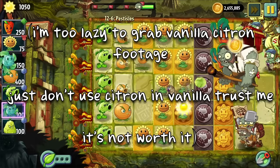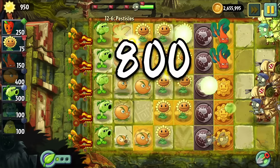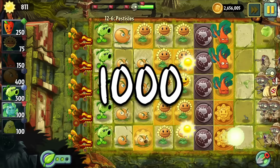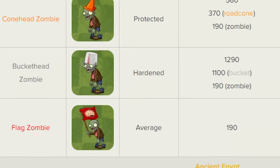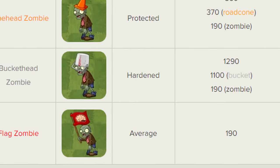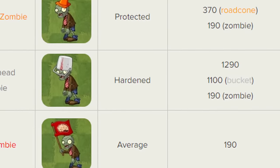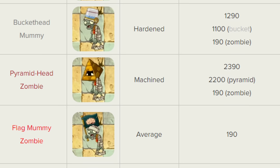It might be easier to explain with a very extreme example and then work back. Let's look at Citron. Citron does 800 damage a shot — a mighty amount of damage indeed. Unfortunately, Citron is fairly weak overall, so let's increase the damage. Let's say we want it to do 1000 damage — a huge increase of 1.25 times, sure. But now let's see what interactions it actually changes. Well, it can kill Bucketheads better, right? Nope, it still kills them in 2 hits. Pharaohs take the same amount of hits to break either way. Brickheads and other similar variants act the same too.